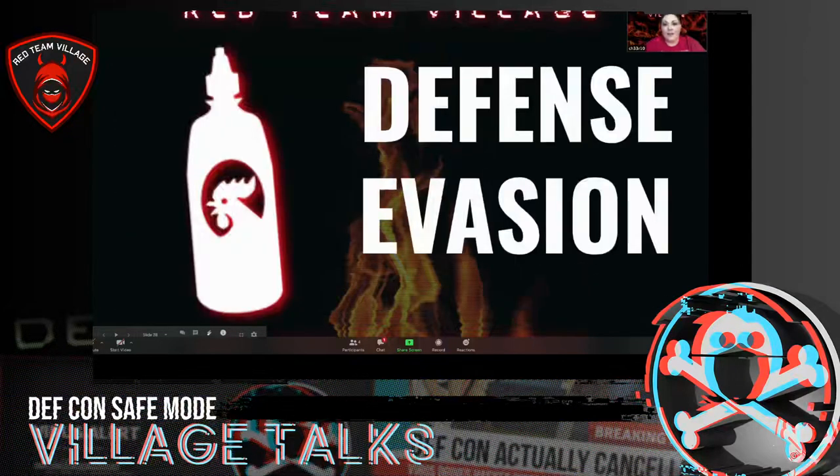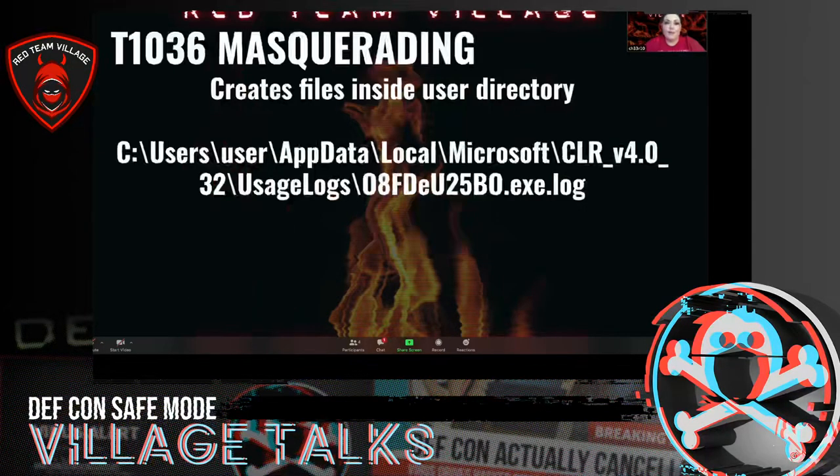There was a ton of defense evasion with this particular sample of Hawkeye — everything from invalid code signing to software packing, sandbox evasion, and obfuscating files.